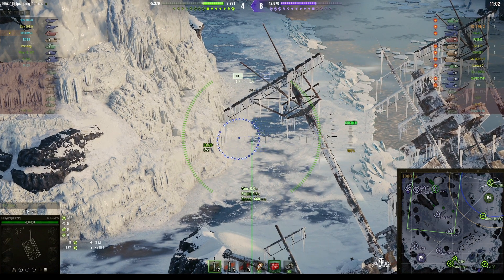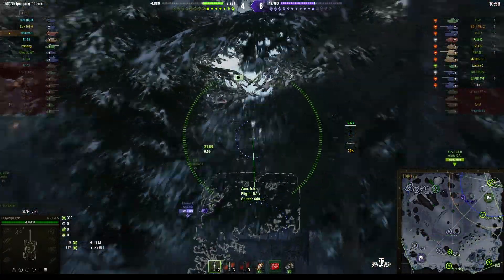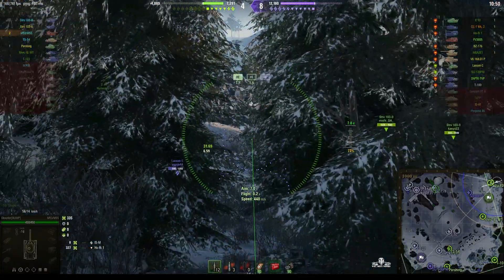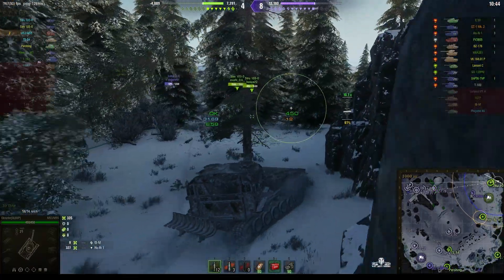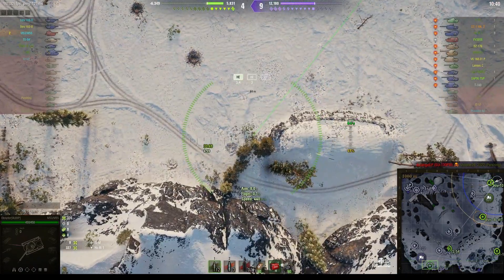Some of his teammates have actually come back to join him behind the trees, and there's a Lansen C trying to make his way close. Unfortunately from this position we can't get a shot on him because he's just over the ridge line — we can't bend the shell in that direction. He's backing up to try and get into a position where he might be able to get a shot over there, but I'm not so sure he can.